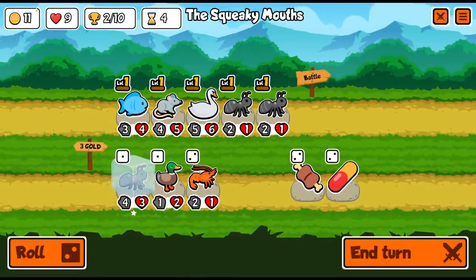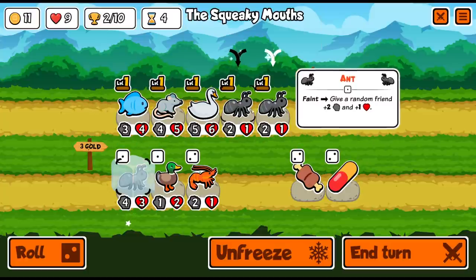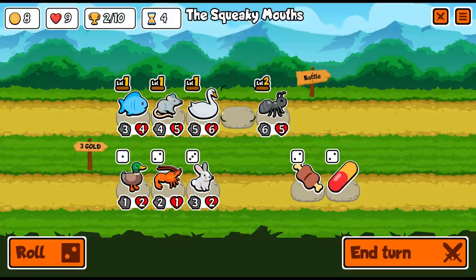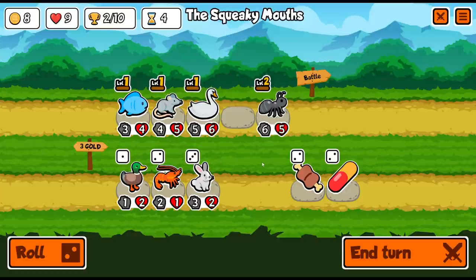We get the extra gold over here — we can go over our gold limit, unlike in Hearthstone where that is a hard cap. I'll merge the ants into one group. It could permanently give something plus four plus two if we sleeping-pill it, but these things aren't really god tier. 'Friend eats shop food, give it plus two' — that I kind of like.